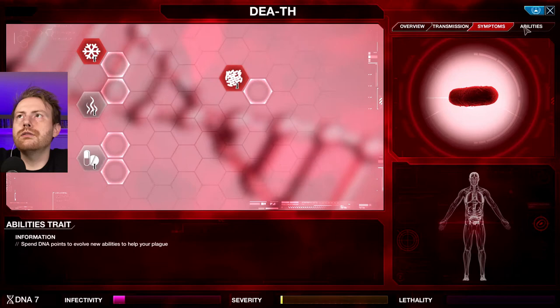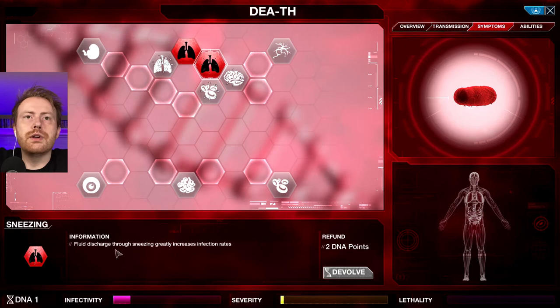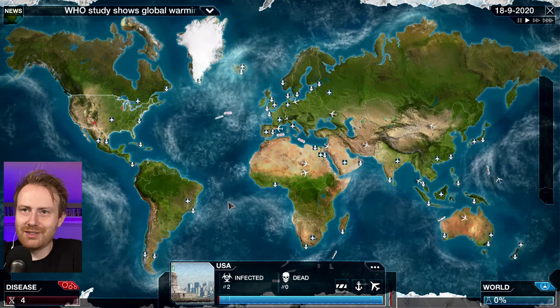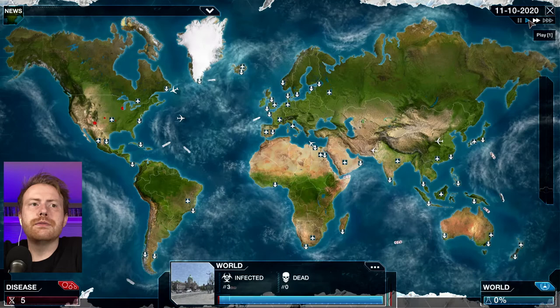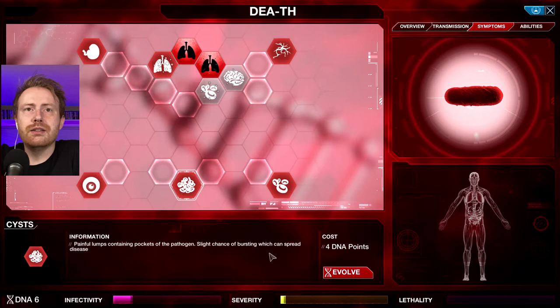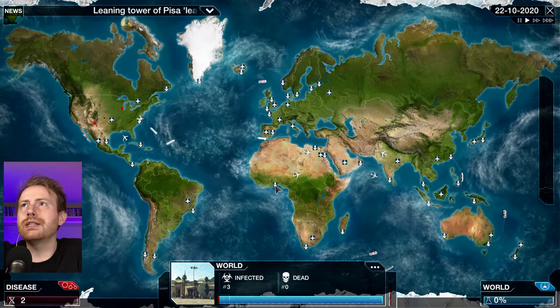What else can we do here? Skin becomes blistered — that can all wait a little bit. We need more transmission. We can't yet though. It greatly increases infection rates. Still only two people infected — this is absolutely crazy. We need this thing to move along. Three people infected. Pop that bubble, we have six points. Can we get anything else here? Painful lumps — slight chance of bursting, which can spread disease. Anything that can help spread this thing, because we only have three people infected after all this time. That's ridiculous.